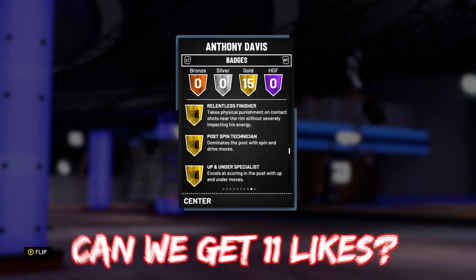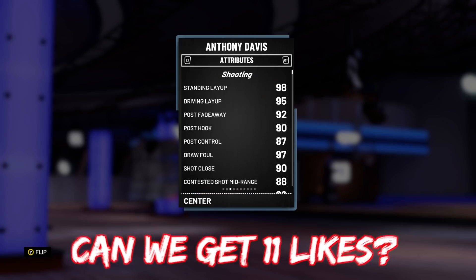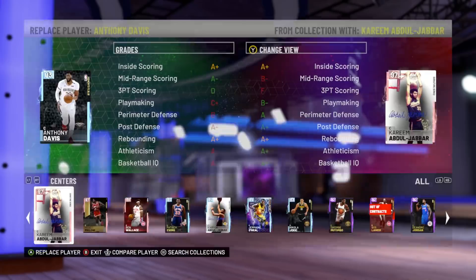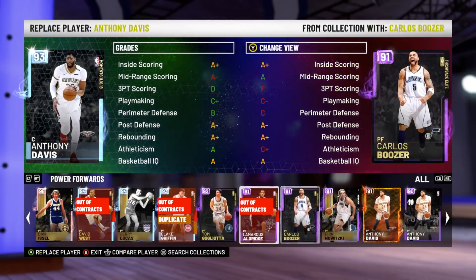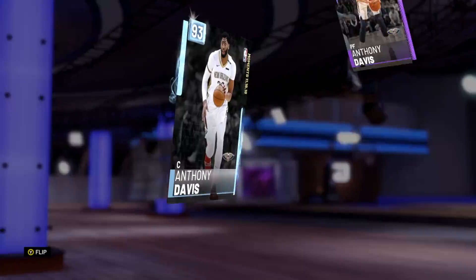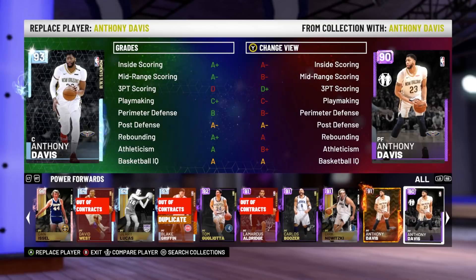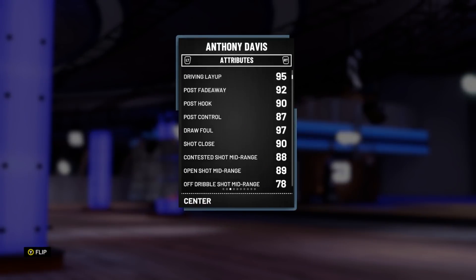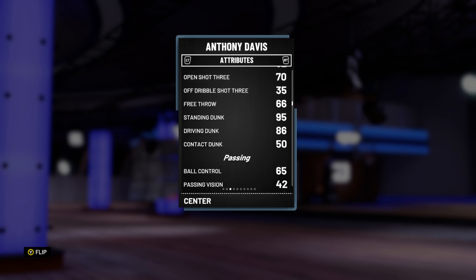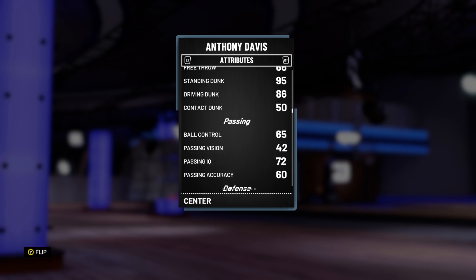He's also got Posterizer, a good enough post game, and good post badges. He's got 95 driving layup, 92 post fadeaway, 90 post hook, 89 open shot mid, but only a 70 open shot three. Comparing him to his Heat Check card, he goes minus 6 in the three ball, and compared to his normal card he goes minus 4 in the three ball. So the three-pointer has actually gone down. I kind of like the way 2K are doing it — if they don't shoot well for a game, they get lower ratings, and it means there's opportunity for Davis to get another Diamond Moments card.